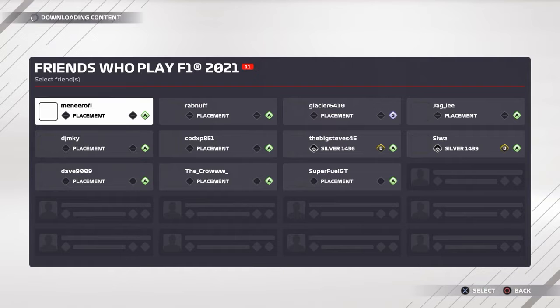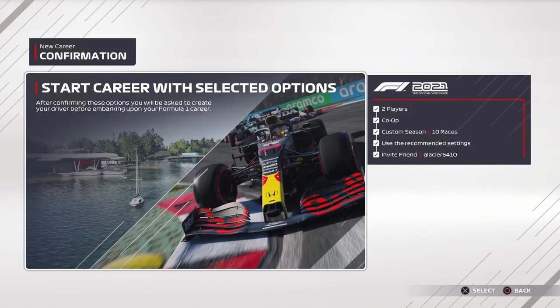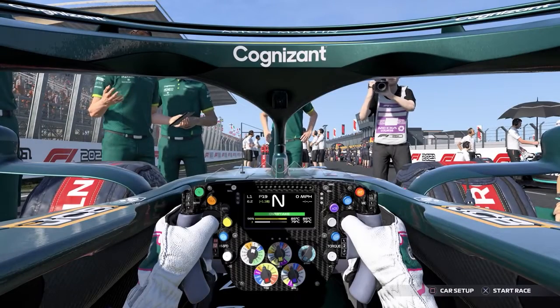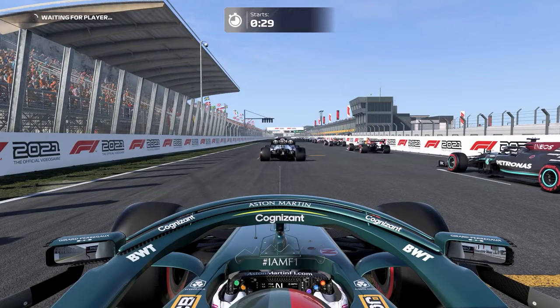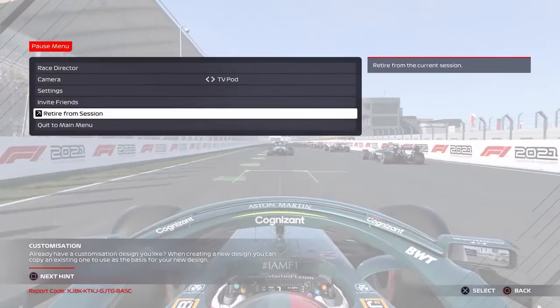To do this, choose two player career and set the game up as a custom 10 race season. Then as a team, enter each race weekend and skip to the race. This is then followed by letting the race start and choosing retire from the session via the pause menu. With that done for the first nine races, all you need to do is race the 10th and final race of the season. Once the race is complete, you will then unlock your two player career complete trophy or achievement. The footage you're going to see will basically demonstrate exactly what you need to do — enjoy.